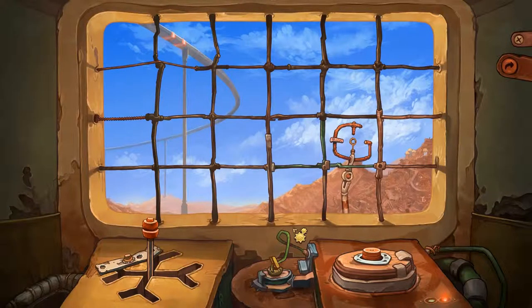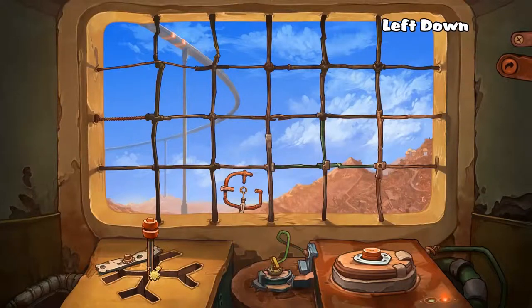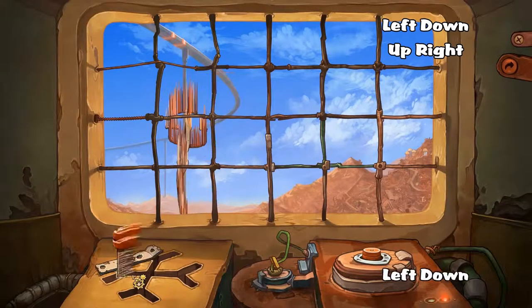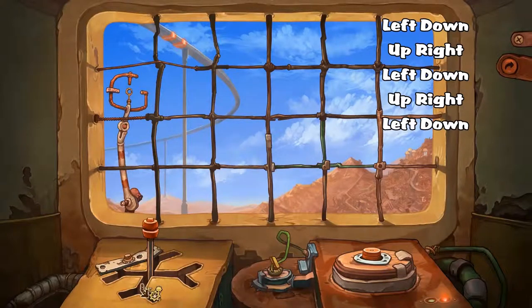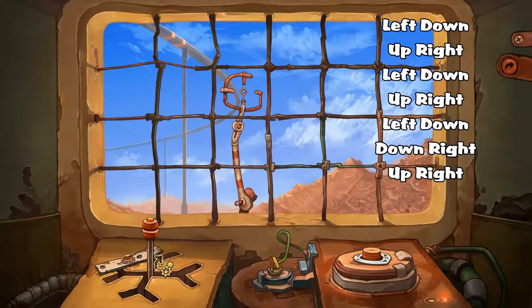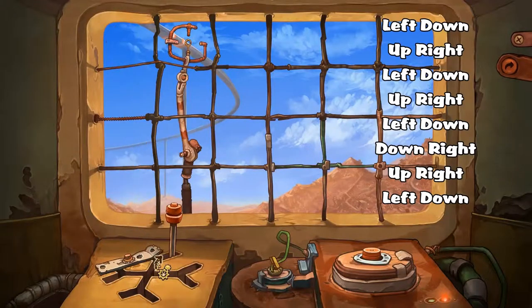The easiest way to complete this puzzle is to go: left down, up right, left down, up right, left down, down, right, up right, left down, up right.